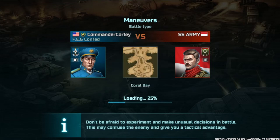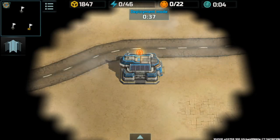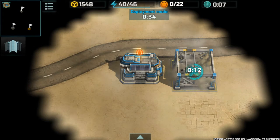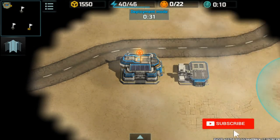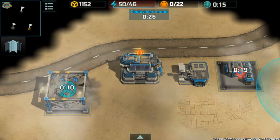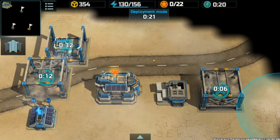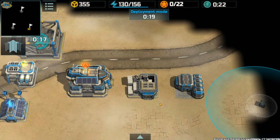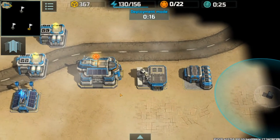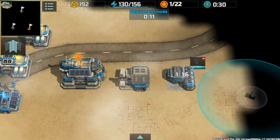Alright, it's going to be a maneuvers type battle on Coral Bay. So as always, we're going to jump right on in with the construction building first, then we're going to throw up our power supply. After that, our barracks, then supply, then another supply. Going to get some assaults on their way out.